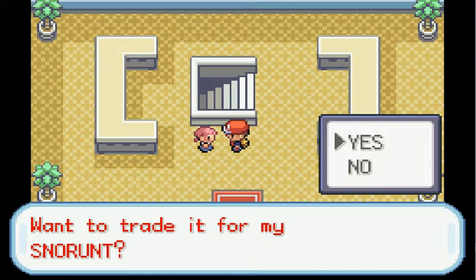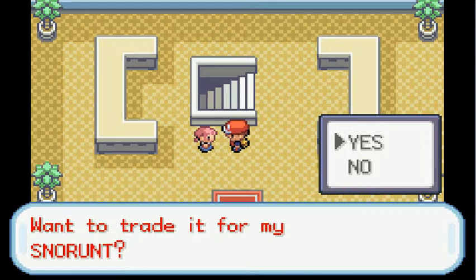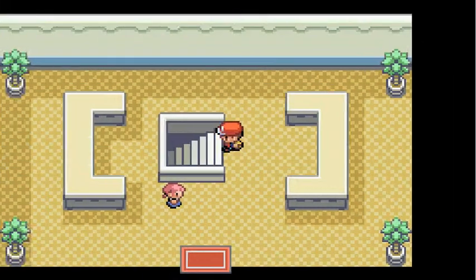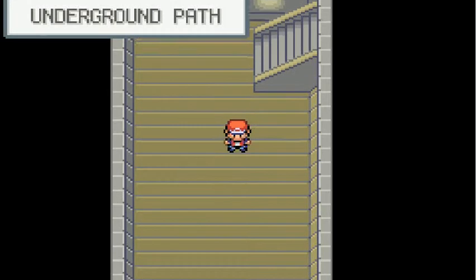Snow Runt is a pure Ice type introduced in the third generation. He's decent. He evolves into Glalie, and in the fourth gen he evolves into Frostlass, which is Ice Ghost — and slightly better. Ice is a good type to have in game, but Snow Runt isn't the best of them. He gets a 6 out of 10 in game. I can recommend making this trade because you can get a C-Dot really easily in the next route.